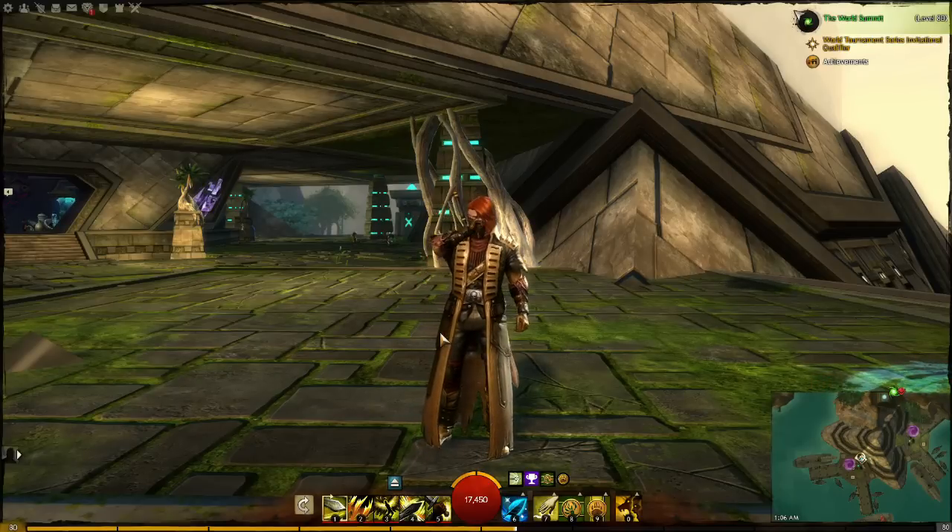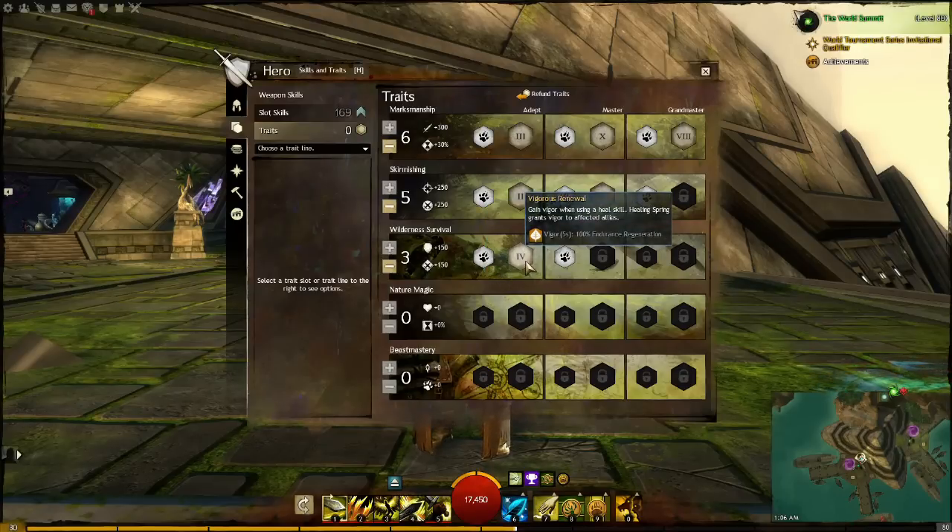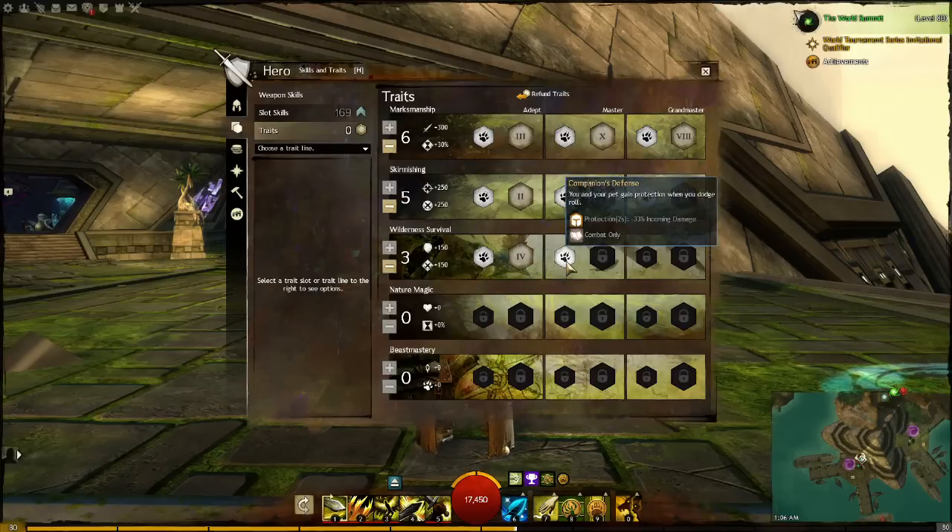Going right into the traits, we're running a 6-5-3 build. In Wilderness Survival, we'll have the first one, Natural Vigor, which gives you 25% endurance regeneration. The fourth trait is Vigorous Renewal, which means when you activate your heal skill, you'll get a Boon of Vigor. Next trait is Companion's Defense, which means you and your pet gain protection when you dodge — helpful if you accidentally dodge into an enemy's attack.